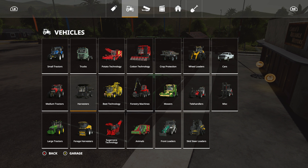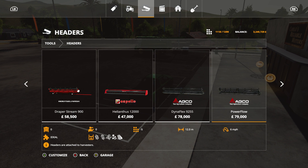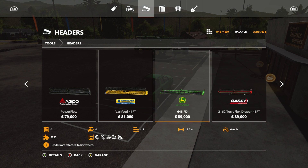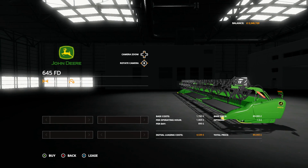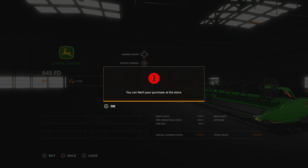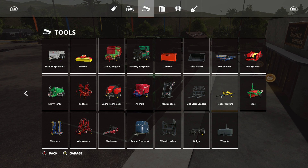We do of course then need a header for it, so heading to headers. We want the John Deere - this is the big John Deere header. It's the standard cereal crop header but it's the one we're going to need, so it's another 89,000 pounds. And of course we're going to need a trailer to put it on, so heading to header trailers.